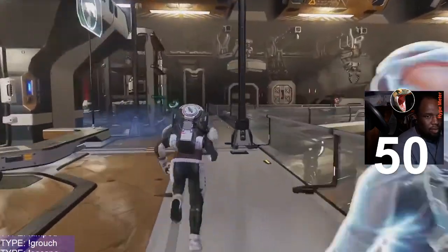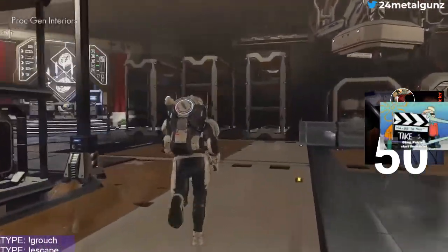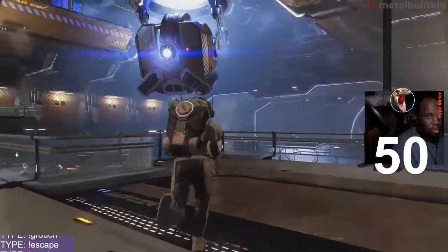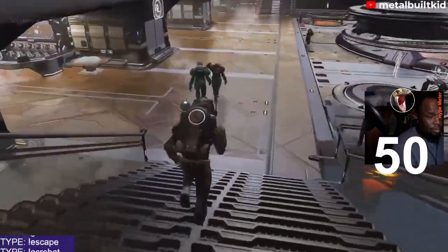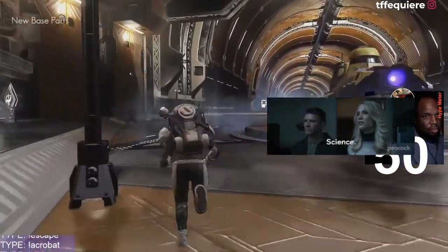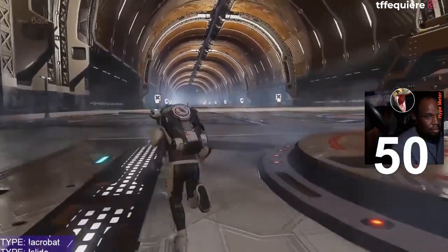The Orbital update brings a complete overhaul to space stations, featuring new shops and activities. Stations are now uniquely customized based on system, race, and locale.